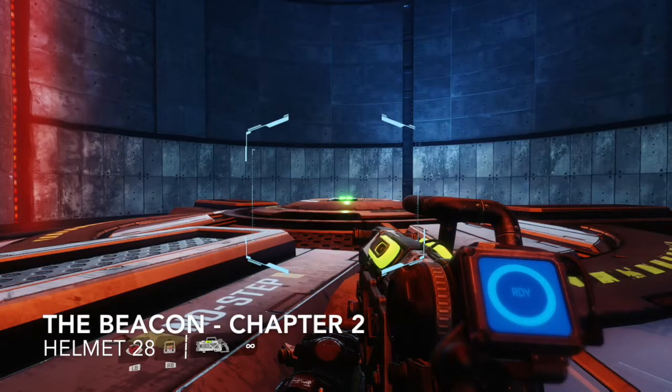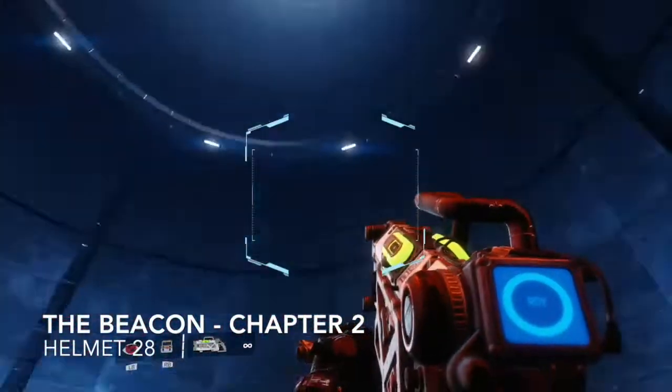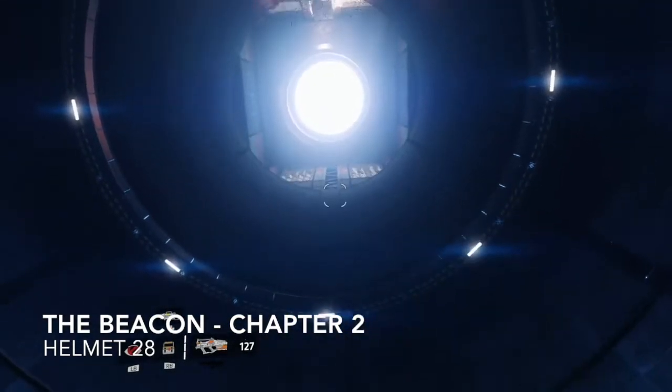We've headed to the second silo — look right up, it's tucked away in a little nook at the top. You can use the arc tool to activate the turbine at the bottom and shoot you straight up there. Follow me.